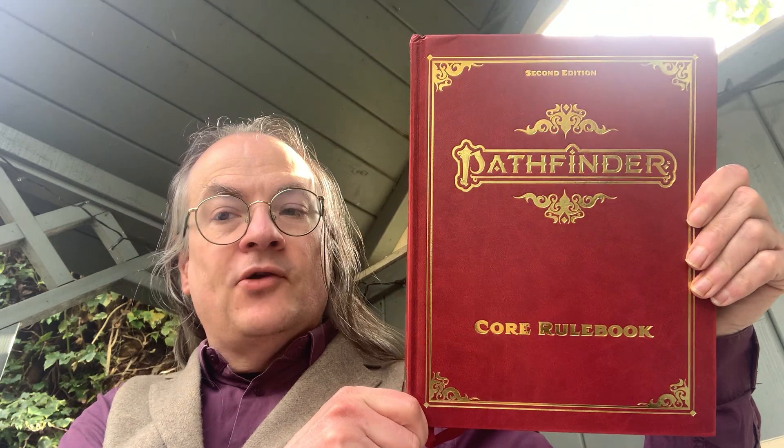I've already pulled out one or two items. Oh, sorry cat — just dropped the box on him. He's alright, he quite likes a box. So I've already pulled out this, which is the Pathfinder Core Rulebook, 2nd edition, limited edition.